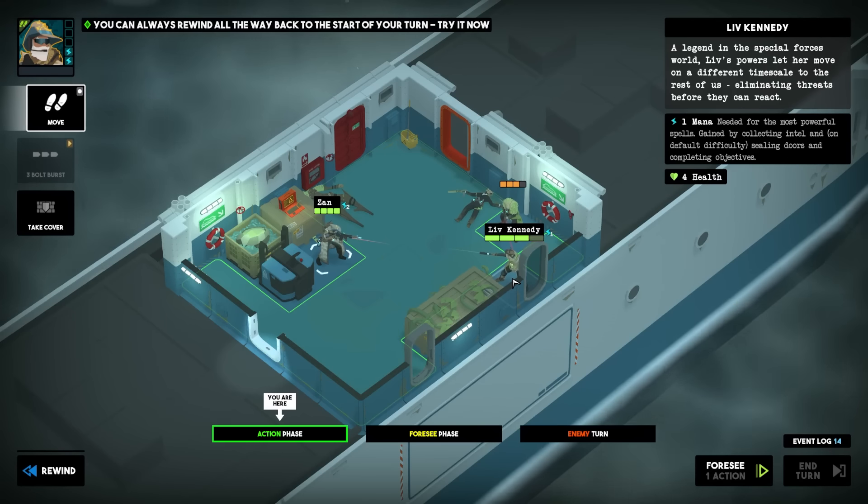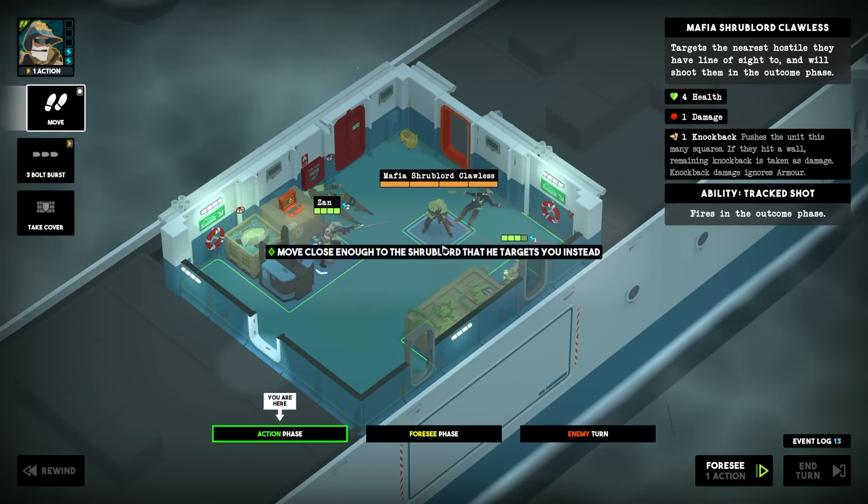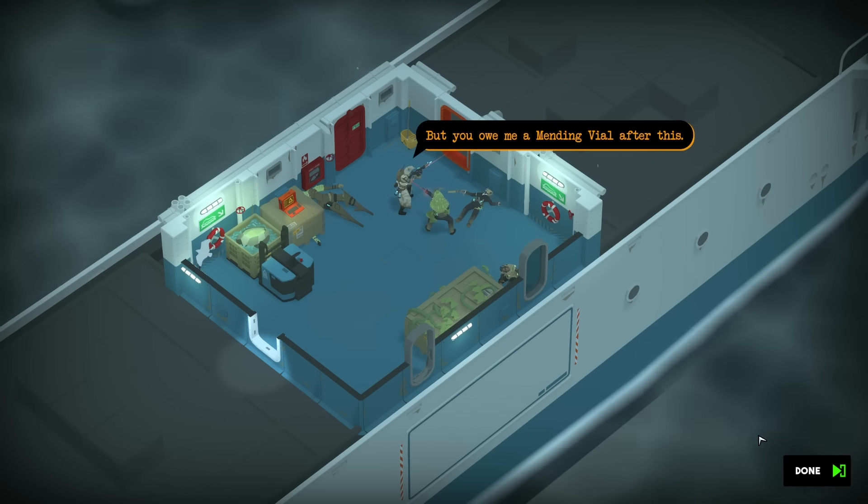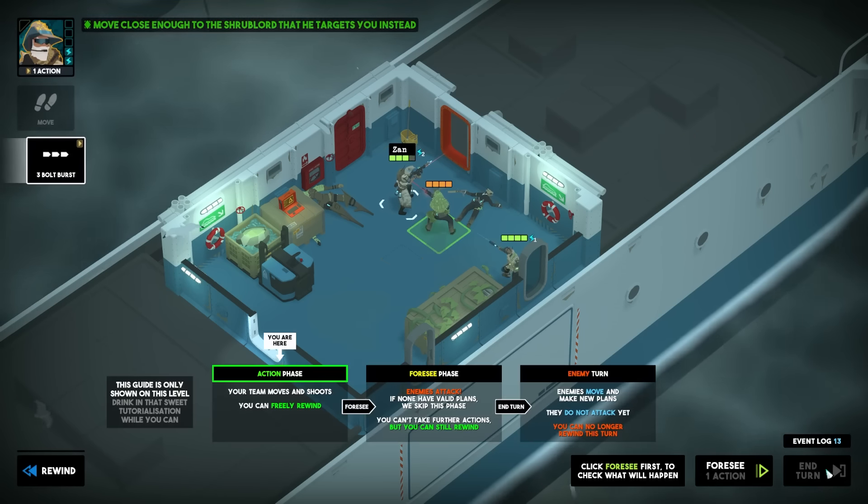Using my magical abilities of foresight, I can see that this Shrub Lord guy is going to shoot Live right out the window. So what we need to do is rewind to the very beginning and take the bullets ourselves instead of allowing Live to fly out the porthole of this ship.